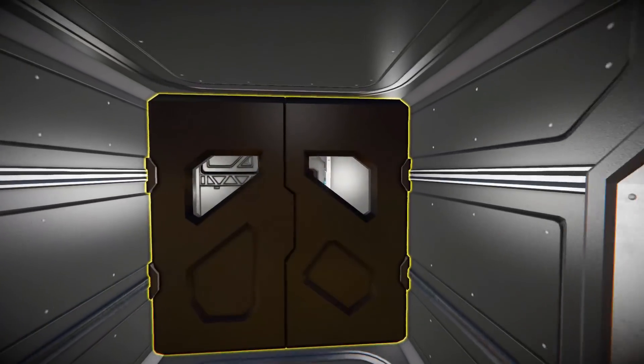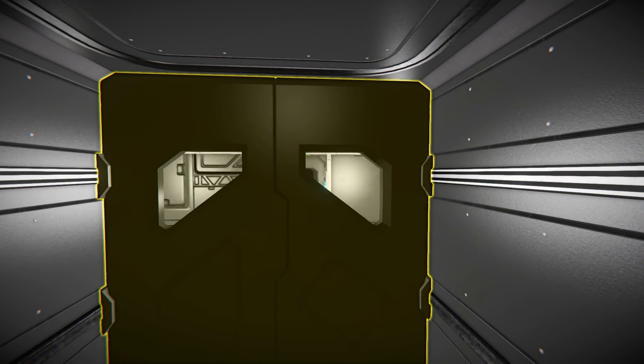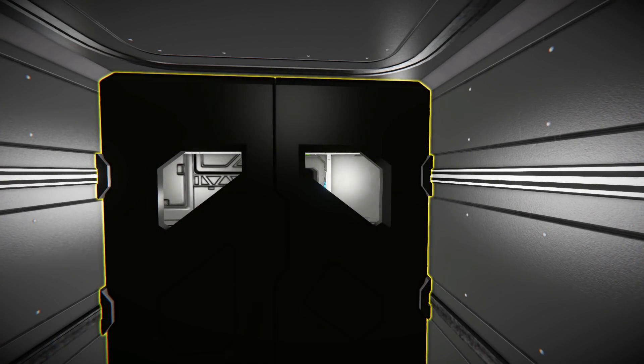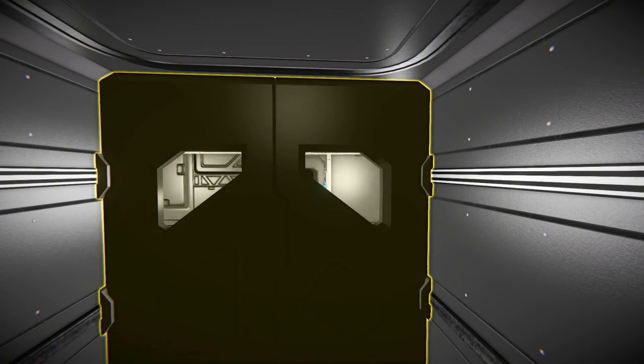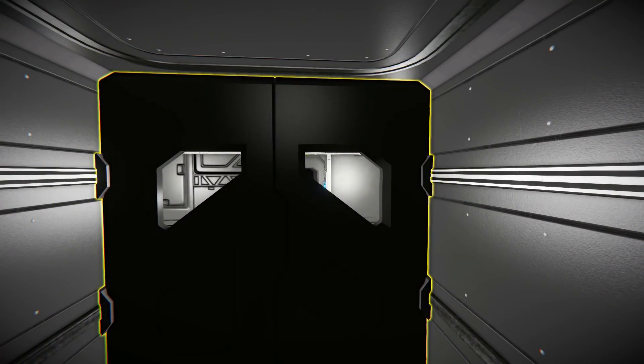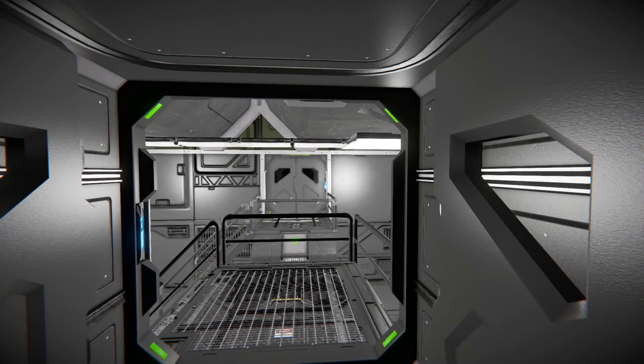Coming past this connector in the floor and over to this doorway — opening it up, it seems we have a timer block system in place, because the doors will close after about 5 seconds. And it's not after you open the door, it's just on a constant 5-second timer. So if I open up immediately, it'll then take 5 seconds to close once again.